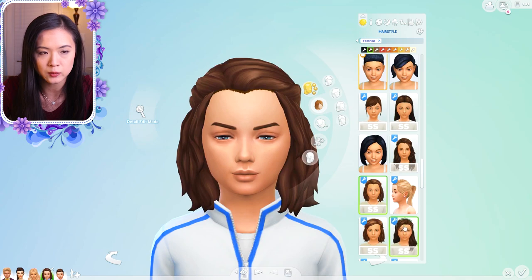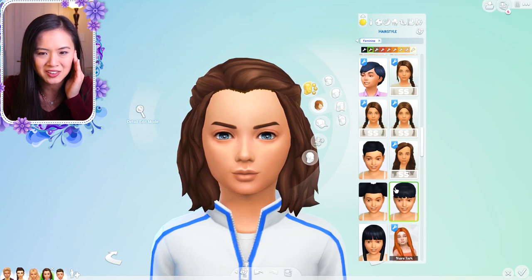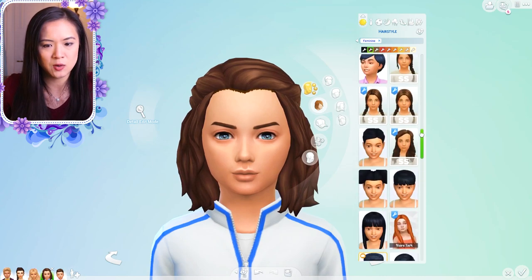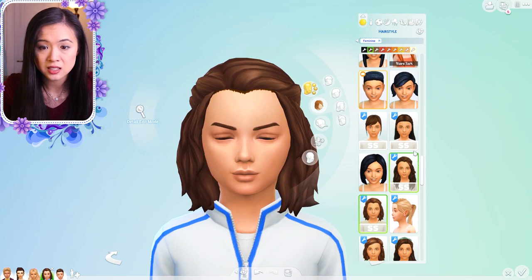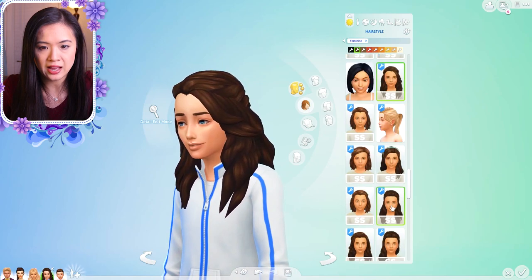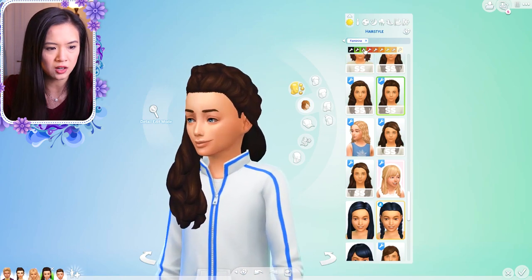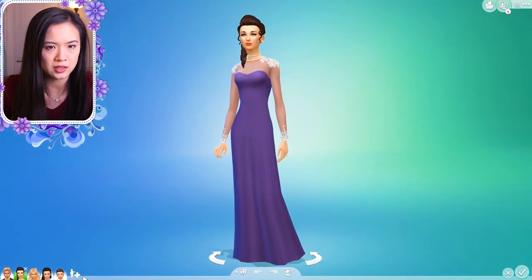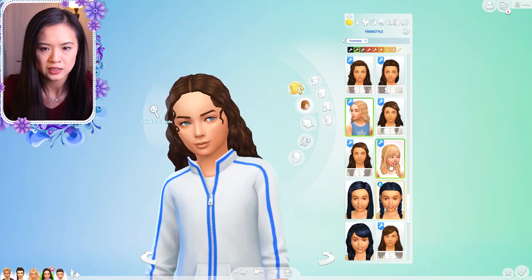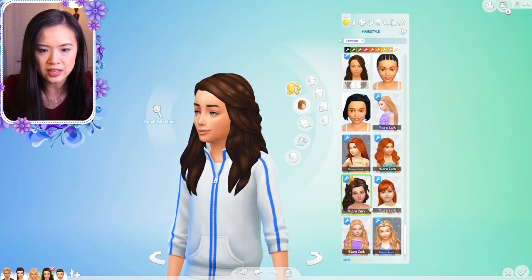Princess May is going to be a bit more of a tomboy, so I'm going to give her the 'loves the outdoors' trait — she's super active and likes the outdoors, which is the opposite of her sister. Oh my god, what is she wearing? No, I'm not okay with this — we are definitely changing her outfit. Her eyes too — I don't really like these custom content eyes, I like the regular ones more. It might just take me a while to get used to them.